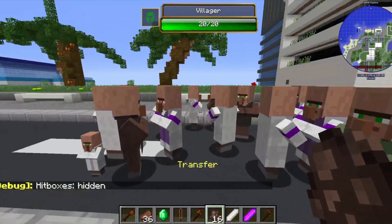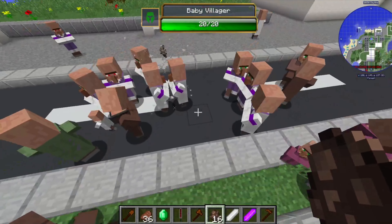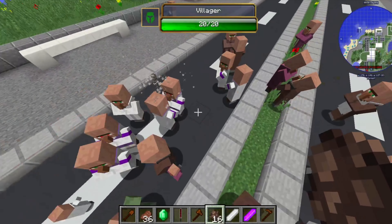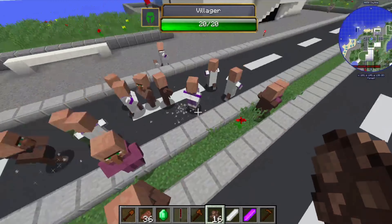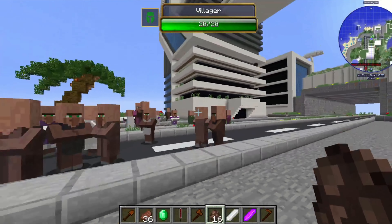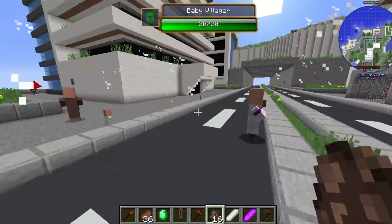Now let's say you have a bunch of villagers and you planted Hanged Man in one of them. You'll notice that gradually Hanged Man will find different targets as the villager mingles with other villagers, and whenever I want I can just use an attack out of Hanged Man and it returns.